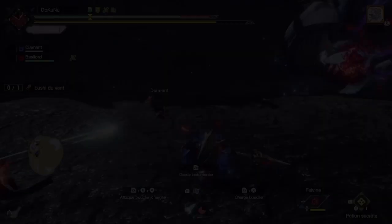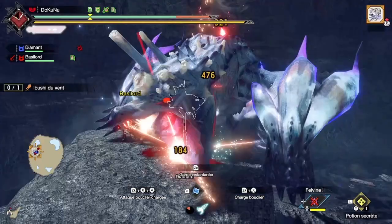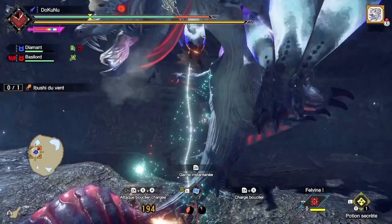Aural Thrust, added in Sunbreak, is performed with ZR plus A. It has pretty niche uses but can be very strong against some tall monsters like Ibushi or Valstrax's wings. Try to use it sometimes and I'm sure you will love it.